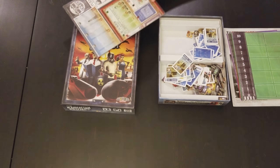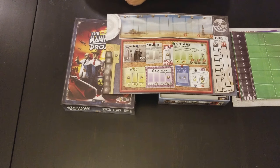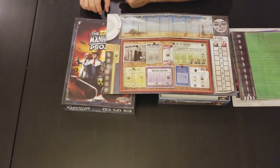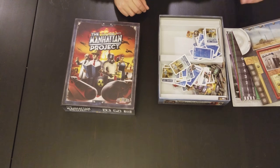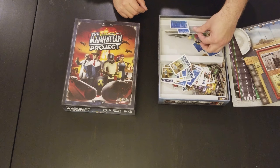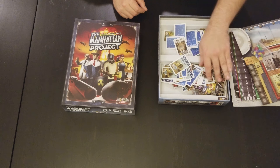We have a board here with what looks like some cost tracks and some other stuff going on, which I don't exactly know because I haven't played this game yet. I just got it in a trade. And then we have a mess of cards and other stuff in here.